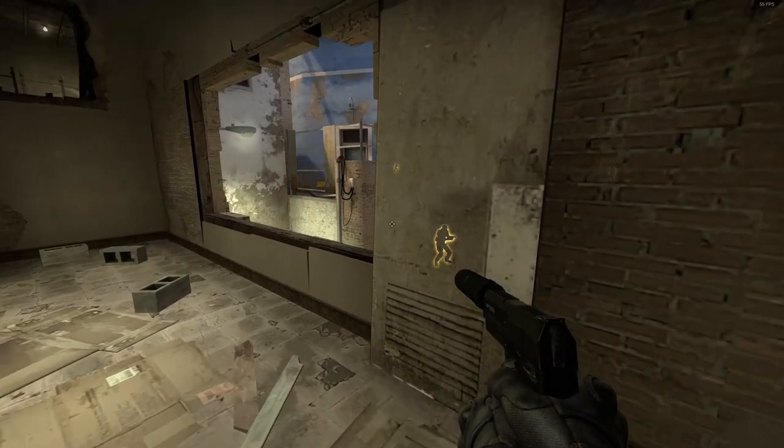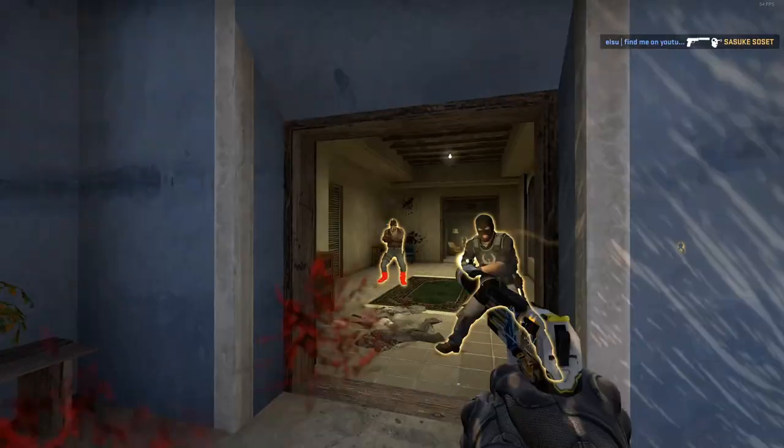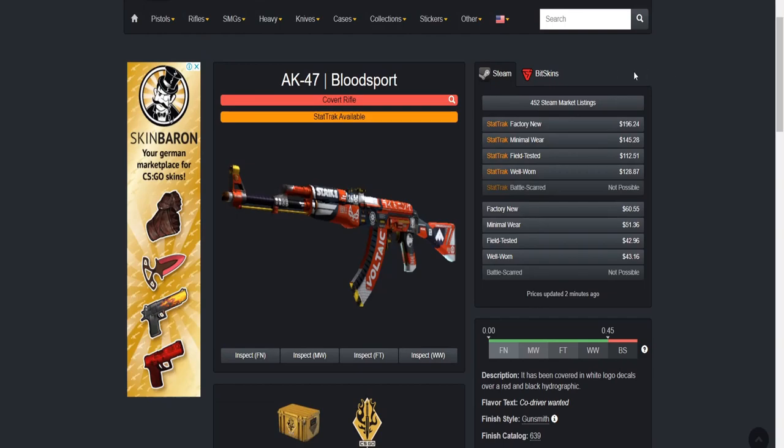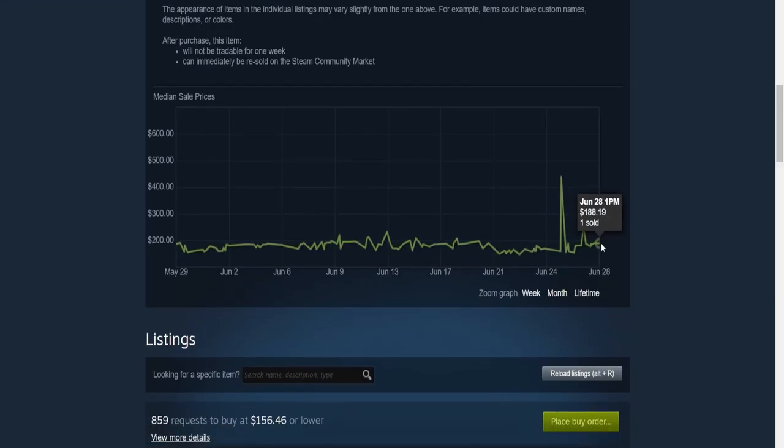To calculate the return of the Spectrum 1 case, we needed two things. First is the prices of each condition of each skin in the case. This was easy — all we had to do was get the price of each outcome in each condition in the Steam Community Market.